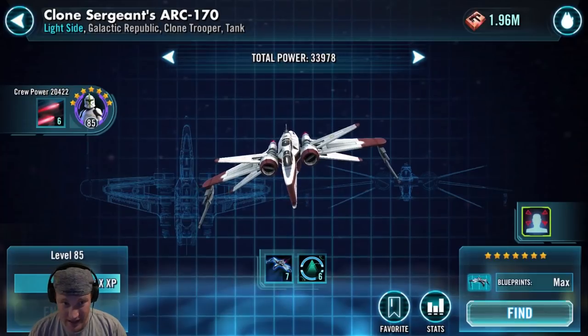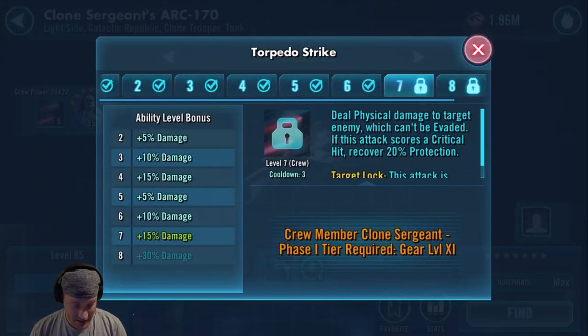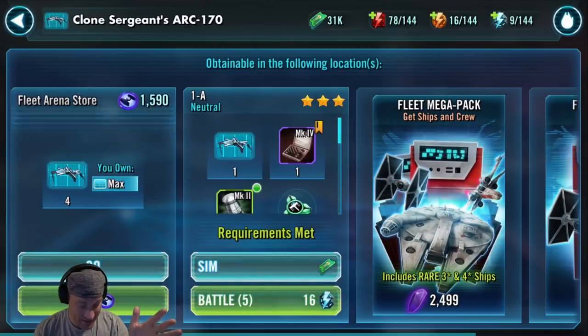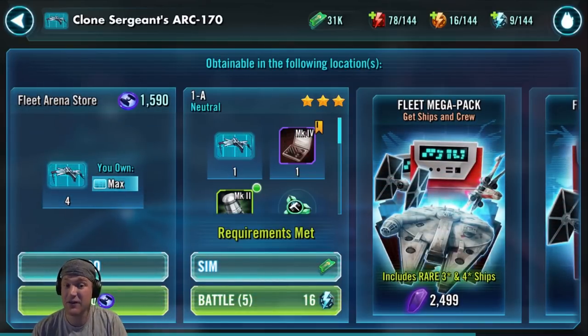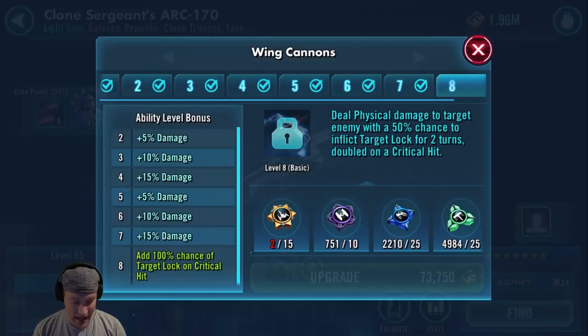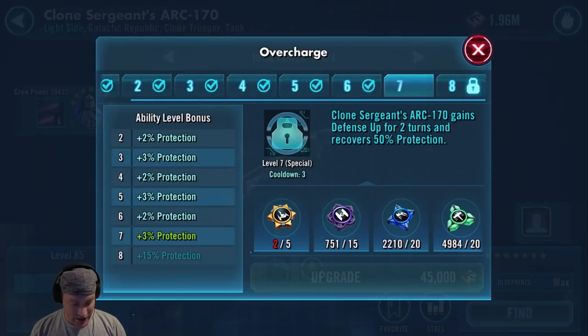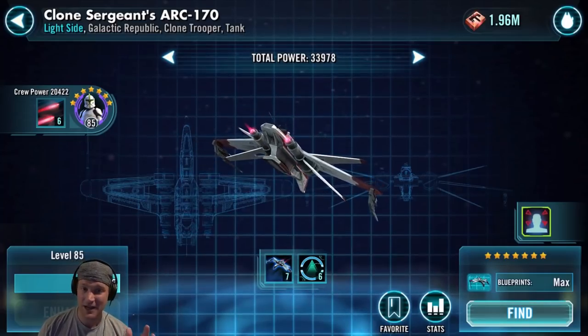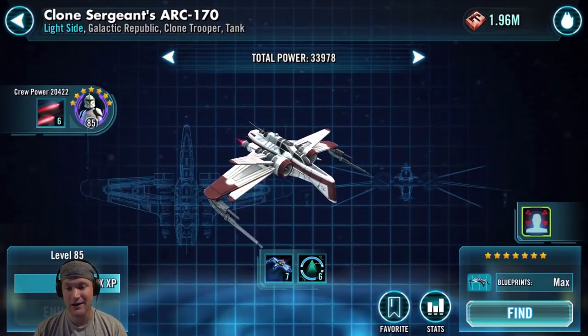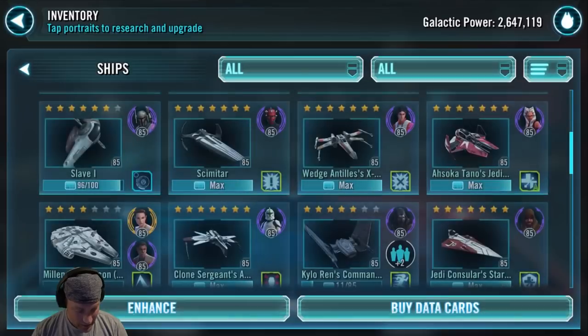Clone Sergeant's Arc 170 gets a C as well. Its missiles can do decent damage. The Clone Sergeant is actually a decent character to throw in with the clones. You can find this in 1A, the first overall battle in the new fleet battles, the Fleet Arena store, and the Galactic War store as well. It considers itself a tank. It can get some target lock, gain defense up and protection, and recovers 50% protection. It's a decent ship with the Galactic Republic, and fun to use with Mace Windu. It's going to get a C.